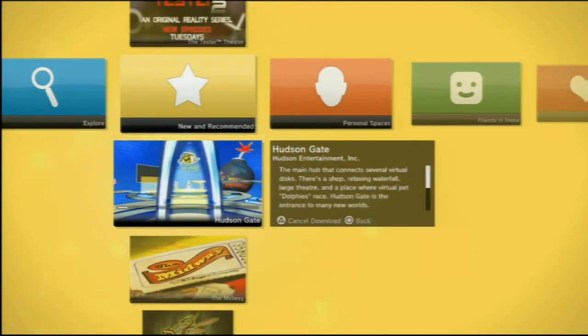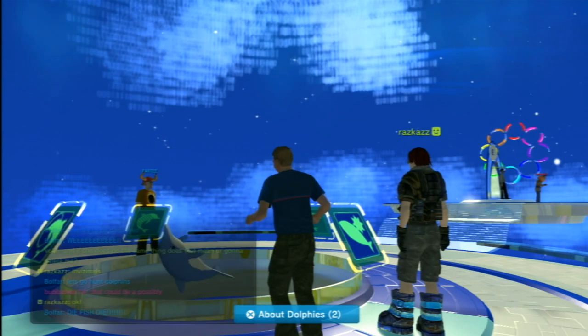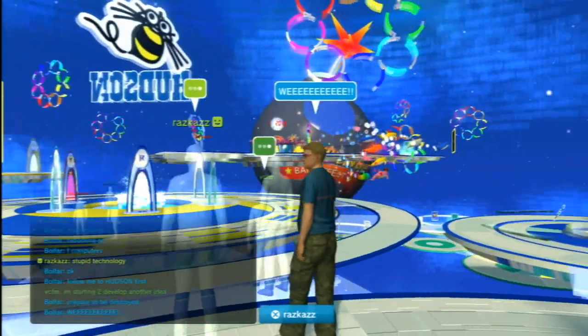It's time to visit Hudson Gate in PlayStation Home, which is like Stargate, except with Bomberman, lots of people dressed in bikinis and dolphins. From Hudson Entertainment, there's Hudson Gate.